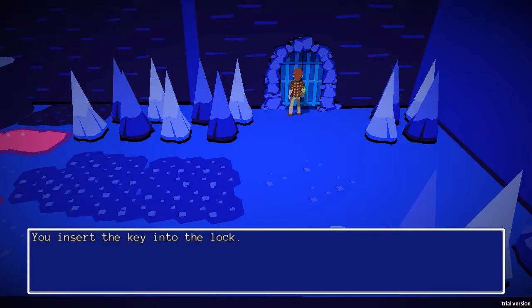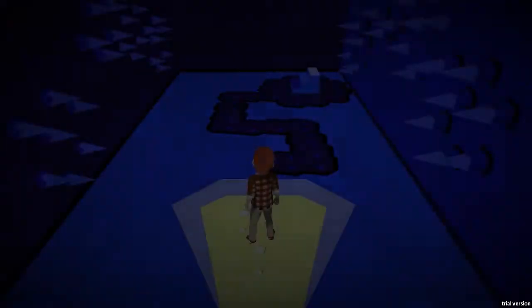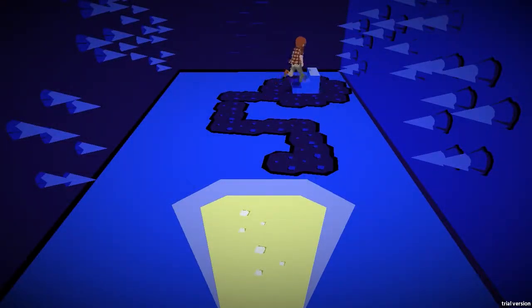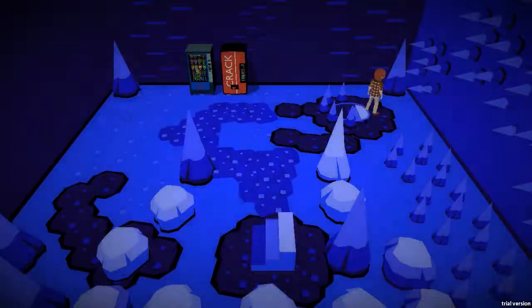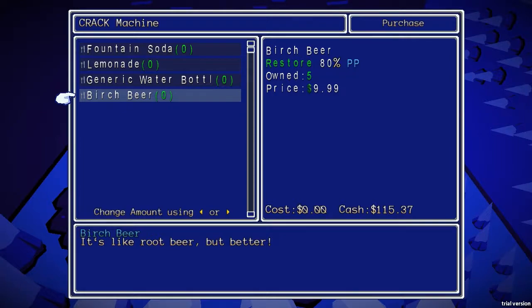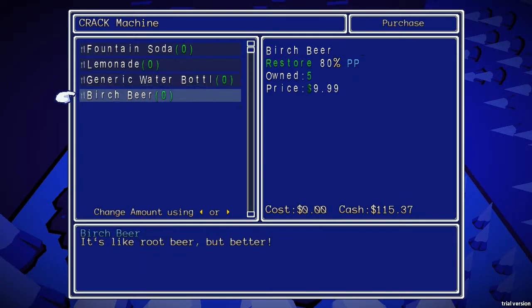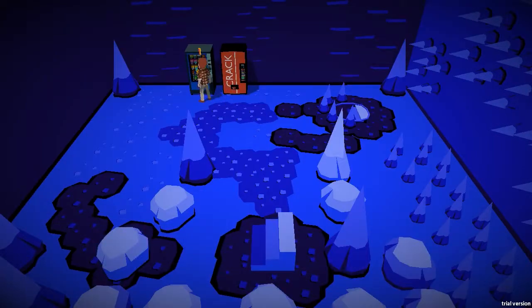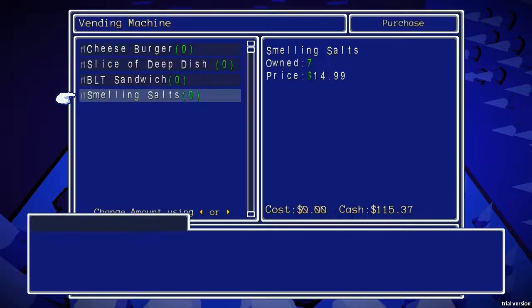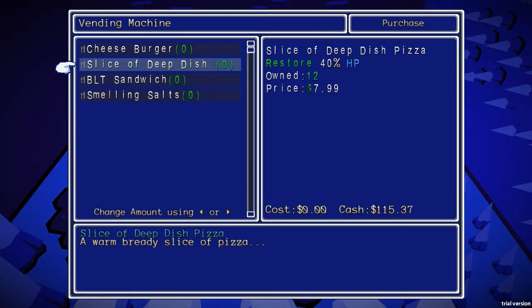We'll use a dungeon key. I'm not sure if those are like boss keys that lead to specific doors, or more like Zelda where you can just use them on any door. Anyway, it's interesting. Oh, a snack machine! You can buy healing items. All of these just restore PP, which I don't really feel I need. And I'm guessing this one will restore HP — so food restores HP and drinks restore PP.